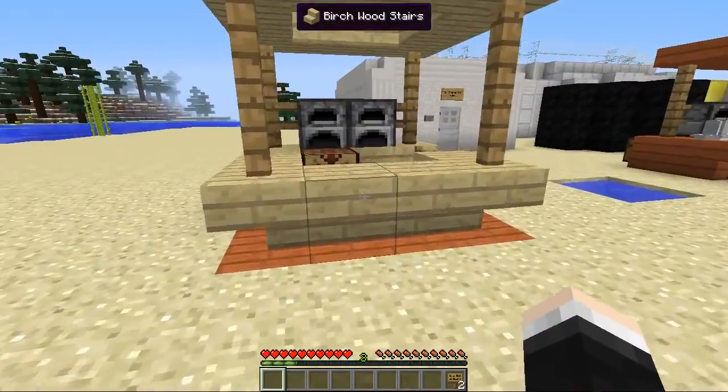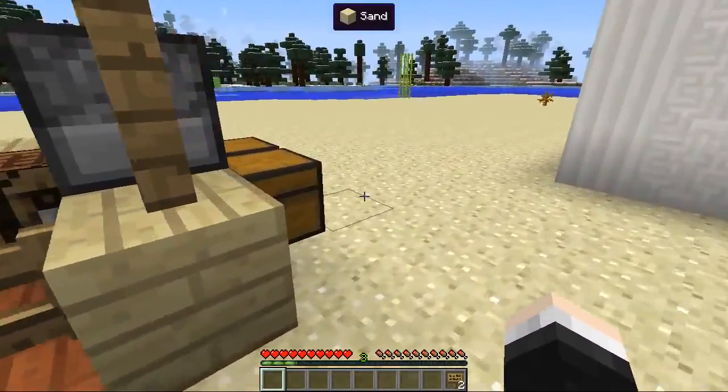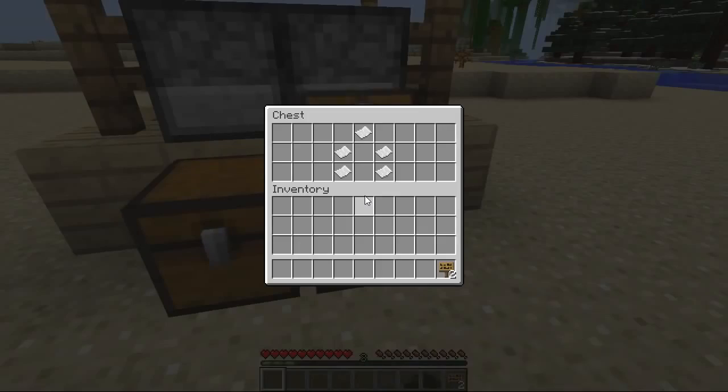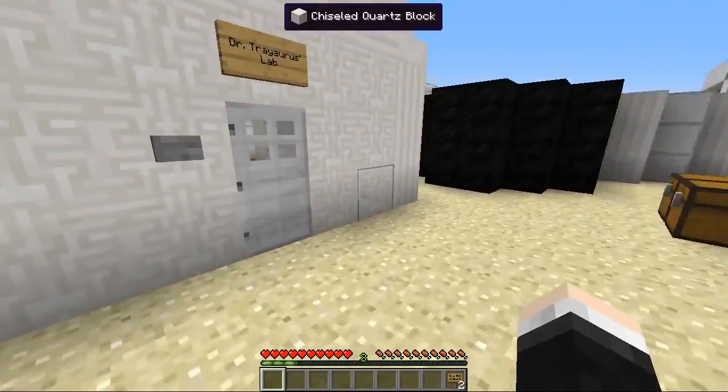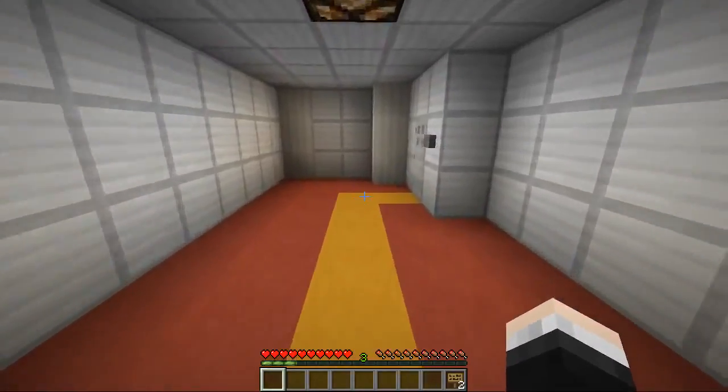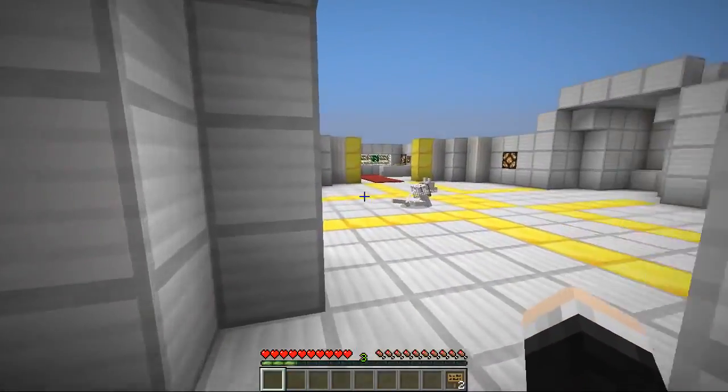This is our stand over here. In the left chest we'll be able to put all of our ingredients, and in the right chest we've got a reminder of the recipes. Tea is leaves and water, and coffee is beans and water. Let's go back inside the lab - in the testing chamber we've got two farms set up with equal resources each side.